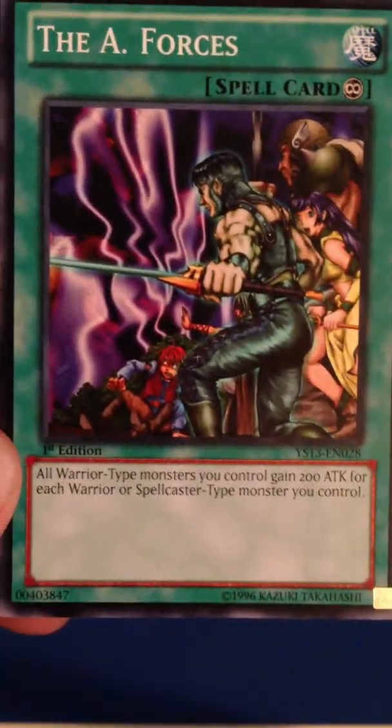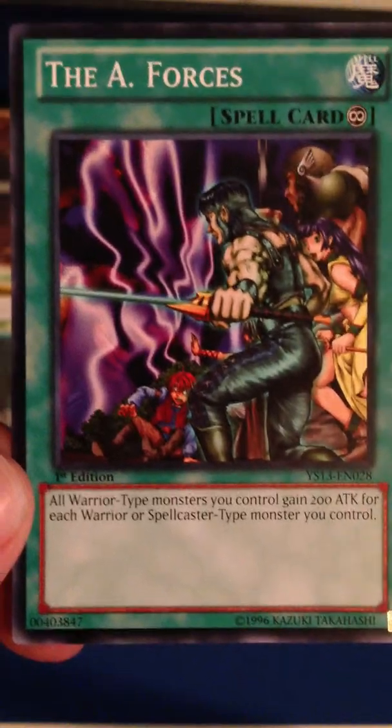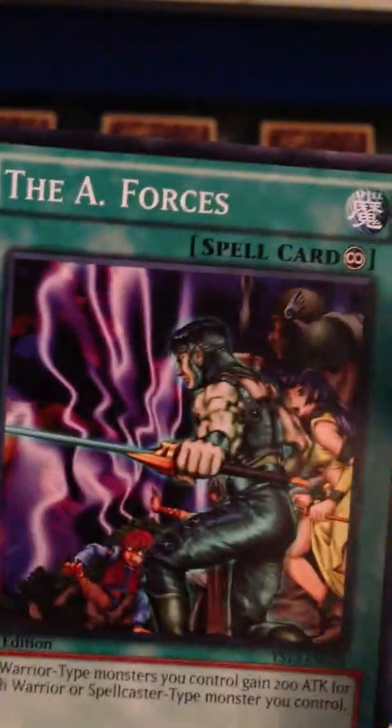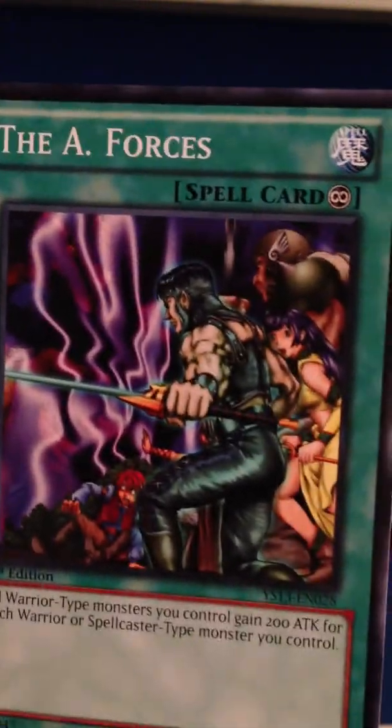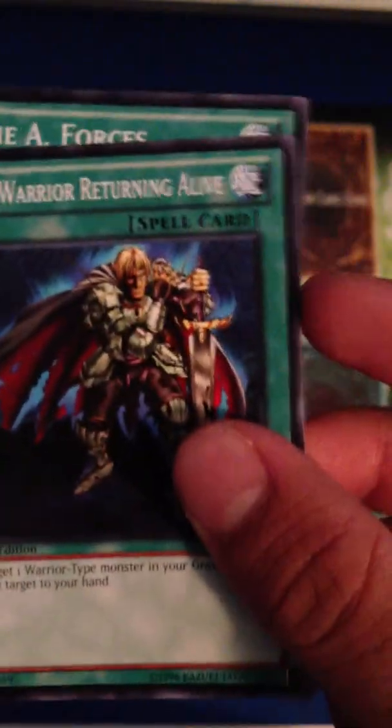Note that some spells may remain on the field after you use them. Those are called continuous spells, or equip, depending on what it is. Here's an example of a continuous spell — it's A Forces. All warrior-type monsters you control gain 200 attack for each warrior or spellcaster type you control. You can tell it's continuous by the little infinity sign in the corner. The Warrior Returning Alive did not have one of those, so this is just an easy way to tell which one is continuous and which is not.